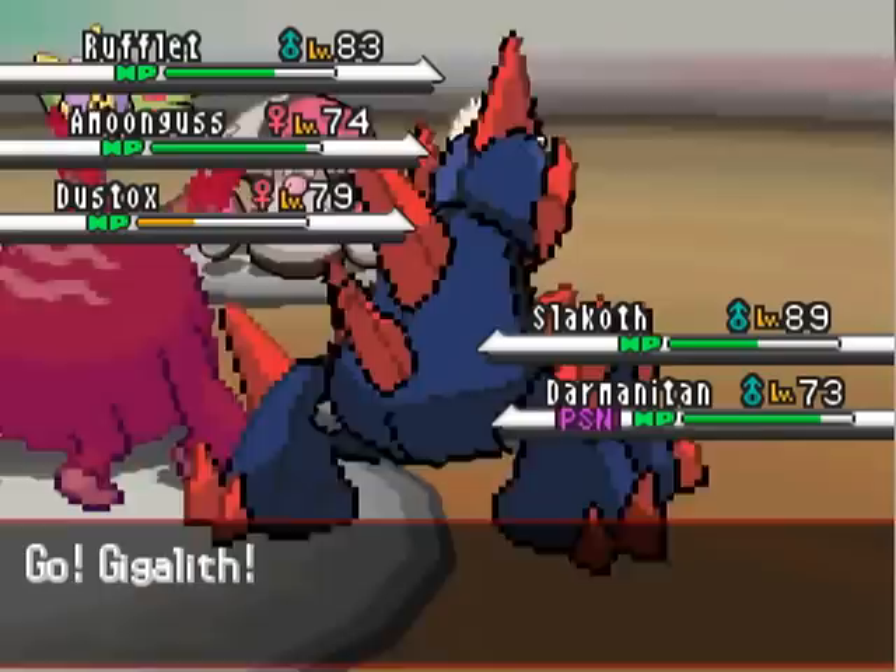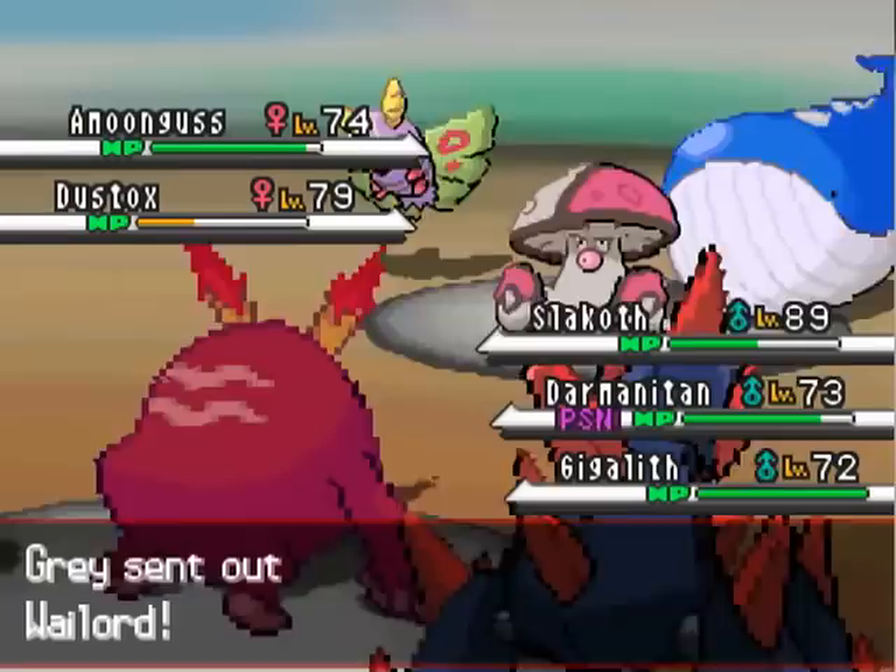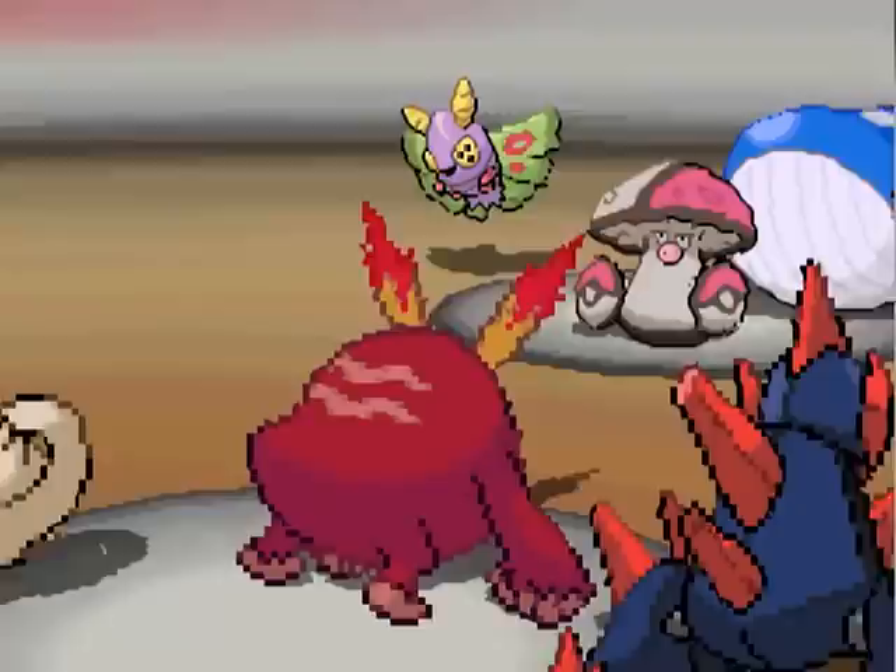Anyway, I've got Gigalith, so I'm like, yeah, let's take out that Rufflet. And my opponent goes ahead and switches the Rufflet into Wailord, presumably as death fodder — that's just my guess. I'm hoping that Hitmontop is not faster than Gigalith or able to KO with some kind of Grass-type move. I'm hoping maybe its moveset sucks.